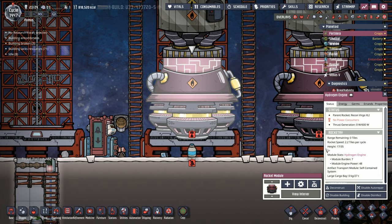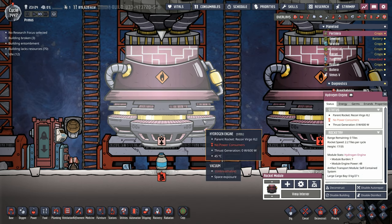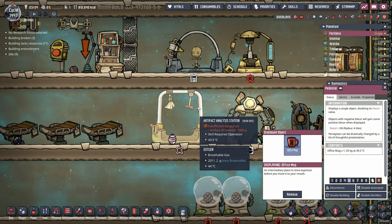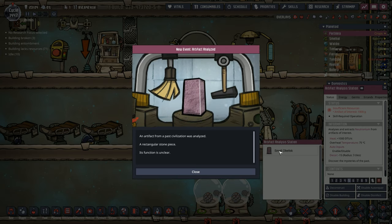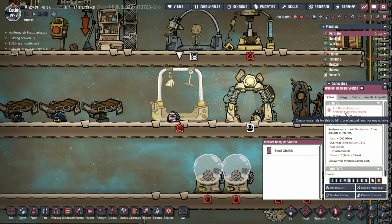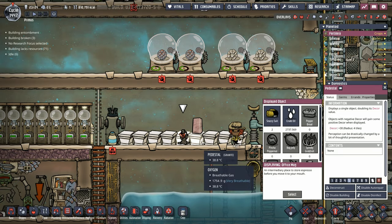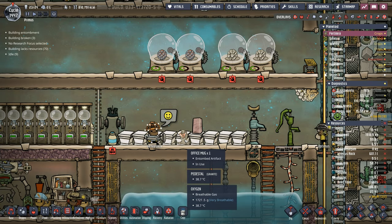Another small benefit of the hydrogen engine I just noticed: it says it has a self-contained artifact transport module. If that's the case, we don't have to build a separate artifact transport module. Speaking of artifacts — we received a tip a few weeks ago. The artifacts, when they come naturally, are wrapped in neutronium. So to get rid of the neutronium, there's a new station: the artifact analysis station. It keeps a log of everything you've analyzed and sits and waits for artifacts of interest. Right now our office mug is sitting on the pedestal, but if we remove it, it becomes an entombed artifact.